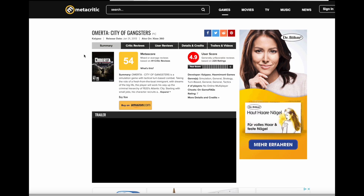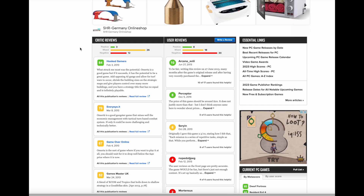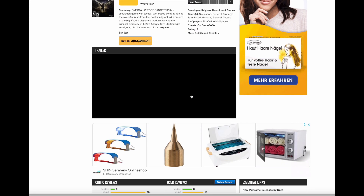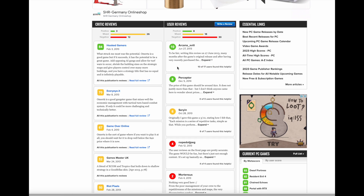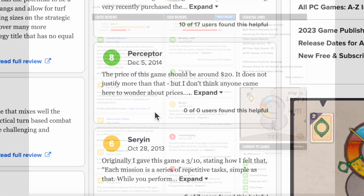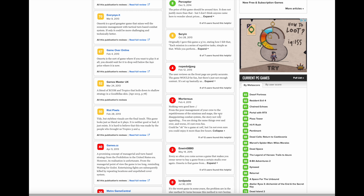Next up we have Omerta City of Gangsters. It's some kind of mafia game with a Metascore of 54 and a user score of 4.9. One review says the price of the game should be around 20 and does not justify more than that. Poor management of your crew, repetitive missions and maps, a disappointing combat system, a story that's not very appealing — you're doing the same thing over and over. And worse, it's not even fun.